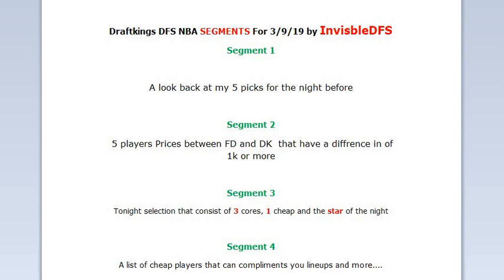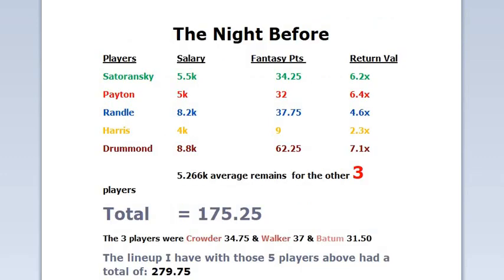Sadowanski 34.25, Payton 32, Randall 37.75 — I had to replace Davis so I replaced him with Randall. That wasn't great, 37.75 at 4.6X. I was hoping he'd get 50 because he was basically the only guy. Harris was really bad — the worst thing about this pick is initially when I picked my five players I had Marvin Williams in there.